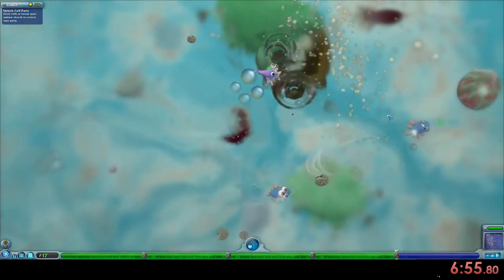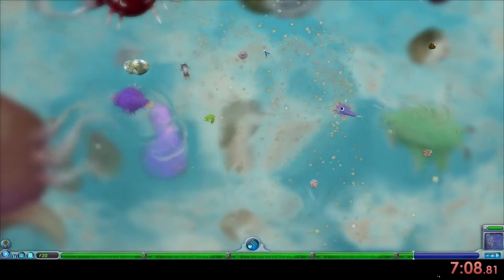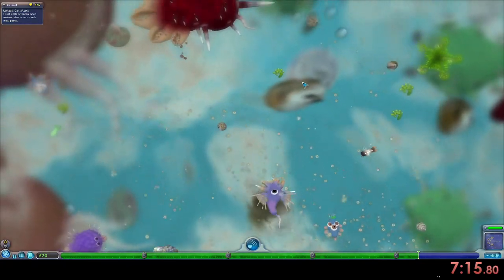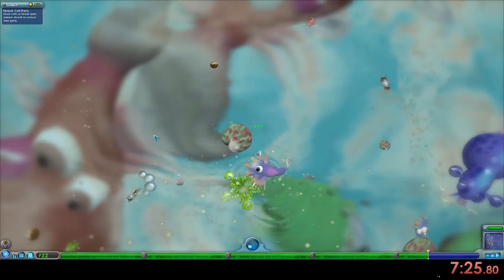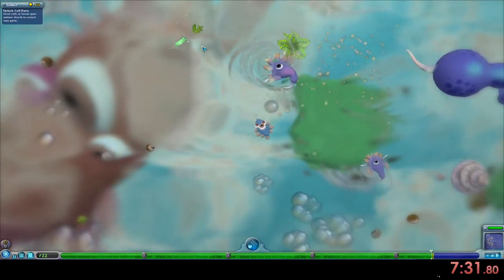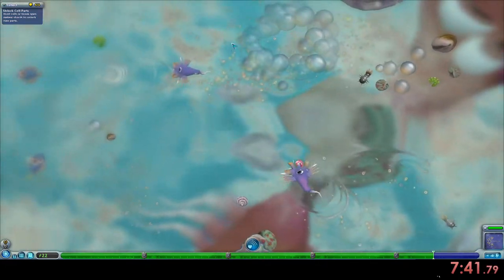Big again. These guys are really fast — I still haven't gotten the jet, so maybe we can get it here. Now, the jet you don't actually ever use in the cell stage. The reason you want the jet is because you're gonna use it in the creature stage — you're gonna add it right as you're leaving the creature stage, because we don't actually need it here. Some people do use it here because there is a glitch where you can make yourself go super fast with the jet. But I don't really like using it, and I also just don't know how to use it.